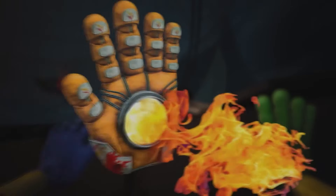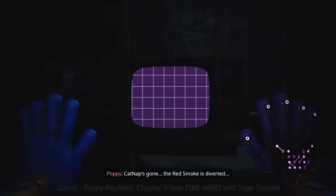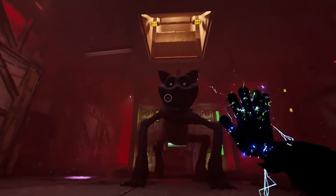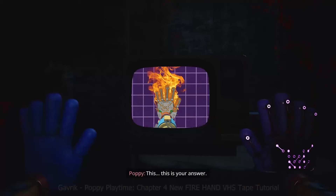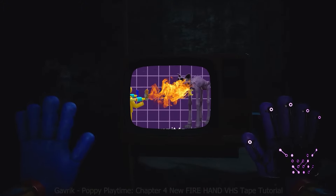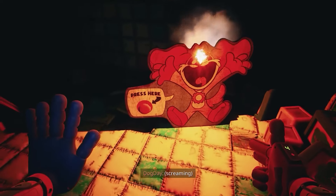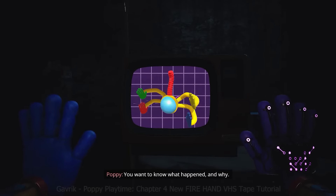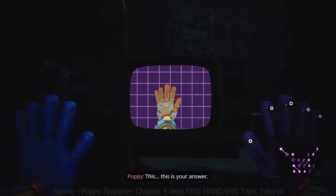One of the most interesting is the fire hand. If you look closely, you will notice that this hand contains a huge amount of small details. The main feature of this hand is that it can shoot fire. Remember the fragment where we paralyze Catnap with an electric charge — the effect of our fire hand will not be the same. The whole point is that we can just scare monsters away or hurt them a little bit, but we cannot kill anyone with that hand. Like the gun hand, the fire hand will have a limited number of charges, and we won't be able to use it forever because the gas is stored in a cylinder attached to our back — once the gas runs out, our hand will just be useless.